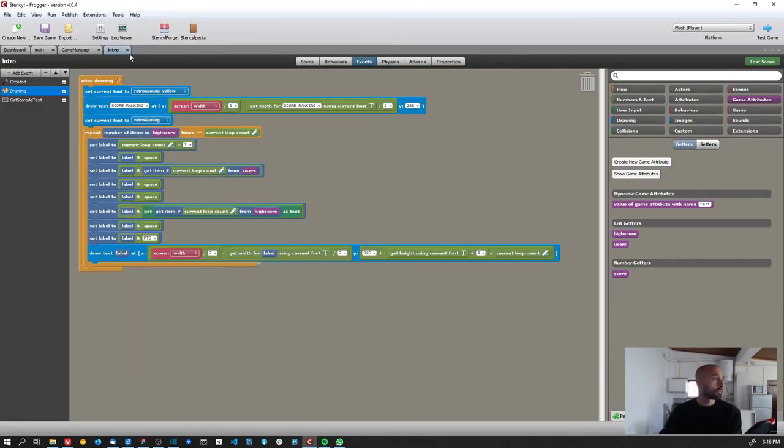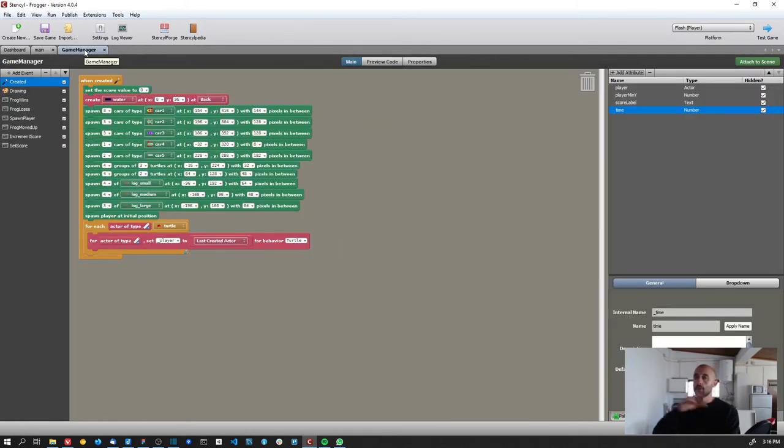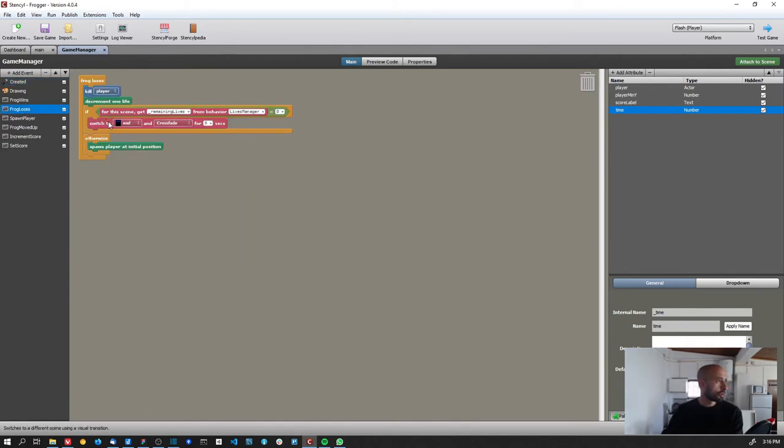Now for the game flow: from the intro screen we press a key, play the game, and when we lose all lives we go to the end screen. In the game manager, where before I had a comment for 'game over' when the frog loses — decrement one life, and when remaining life equals zero — I replaced that comment with a block that switches to a different scene.